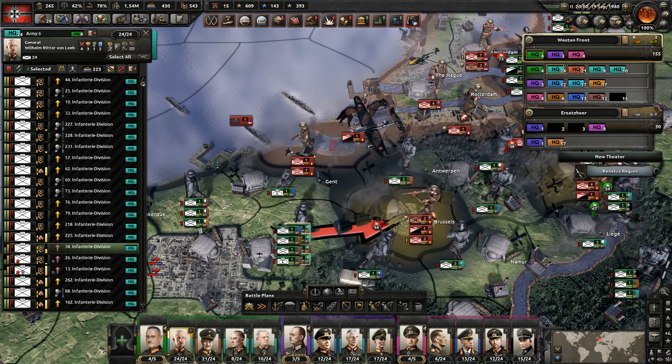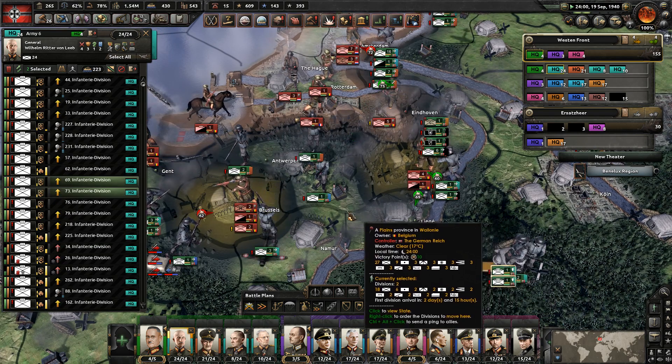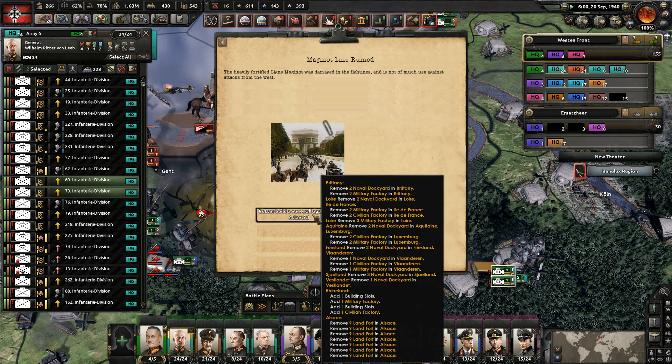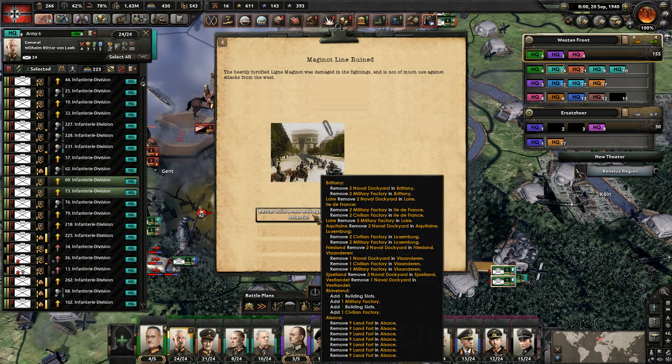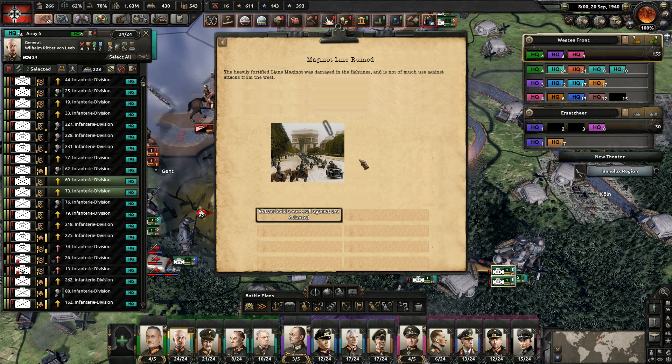Okay, they are now surrounded in their capital. French equipment - very useful. Maginot line ruined. So we're removing land forts now, and also removing naval dockyards and civilian factories. I don't know why.